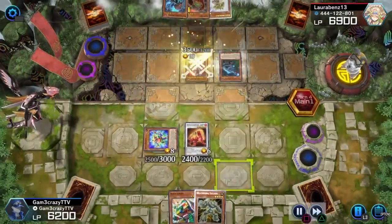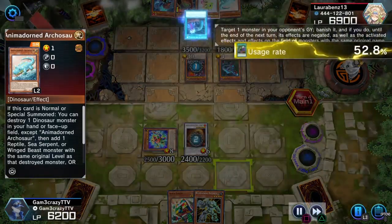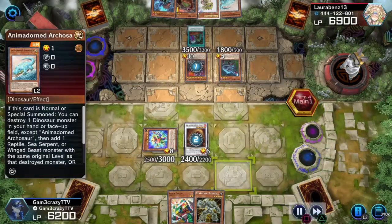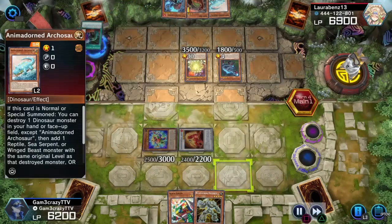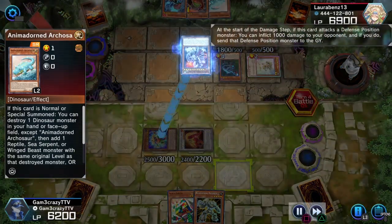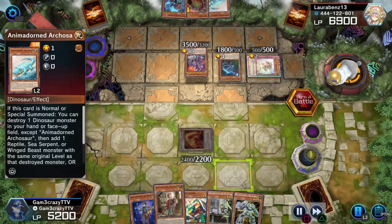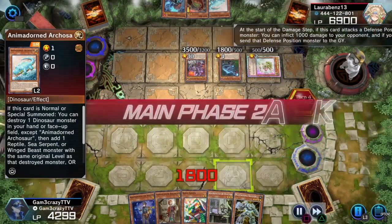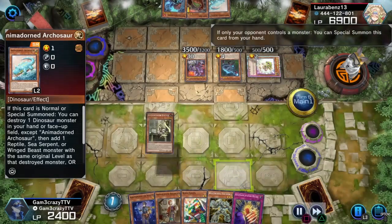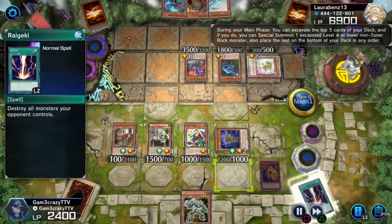She then pulls out the easy special summon condition for Ultimate Conductor Tyrano and uses his effect correctly. I was going to use Leonite's effect to tag that card out, but she uses Called by the Grave from the graveyard to banish it — so my effect can't go through. Then everything goes face-down, Leading Over Raptor gets rid of Giant Rex, Baby Sauresaurus comes back out, and she uses Ultimate Conductor Tyrano's effect — it can attack all monsters once each, and if it battles a face-down defense position monster it automatically destroys it and inflicts 1000 damage. Effects obviously can't go off face-down. She leaves Leading Over Raptor and that's the last attack she gets in on me.